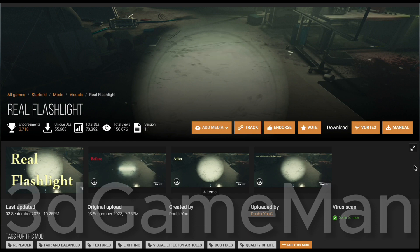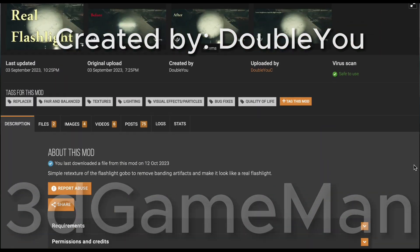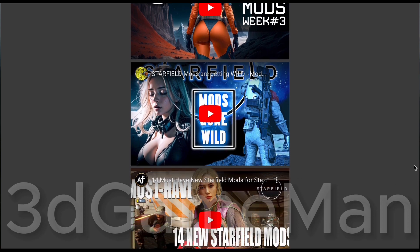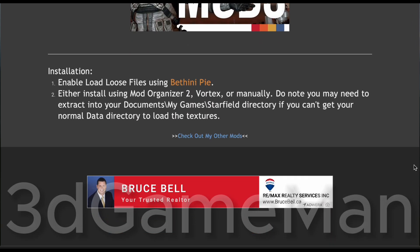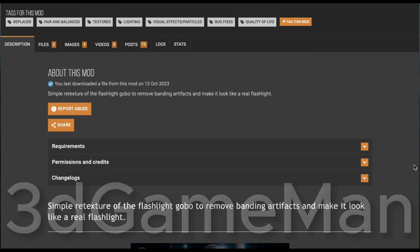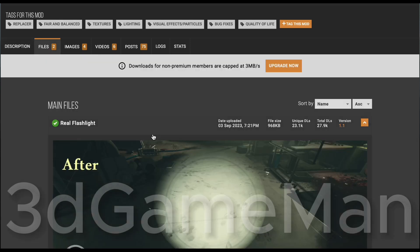This one was created by Double U — thank you so much for this one. Let me just go through it a little bit in the description. It's a flashlight and you can install it automatically using a mod manager, or if you're super energetic you can create an INI file, change the INI file, and dump some files in a directory. That's as hard as it is.